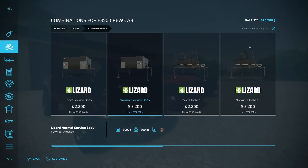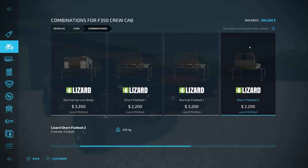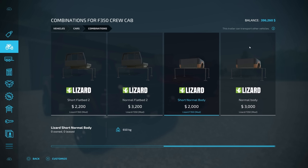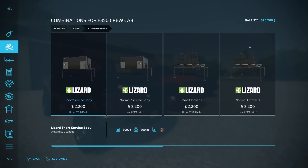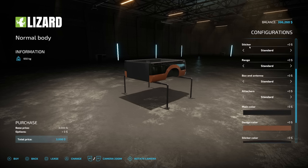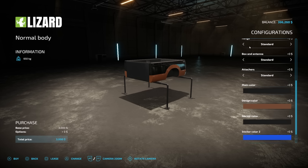Now for the crew cab F350 combinations — this one has the short service body, the normal service body, the short flatbed one, normal flatbed one, short flatbed two, normal flatbed two, and short normal body and normal body. The difference is: if you've extended it, use the normal version; if you keep it the regular length, use the short one. All of these options are exactly the same as the single cab, so we won't go over them again.